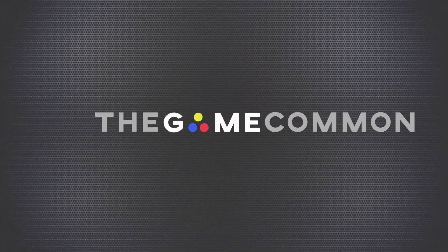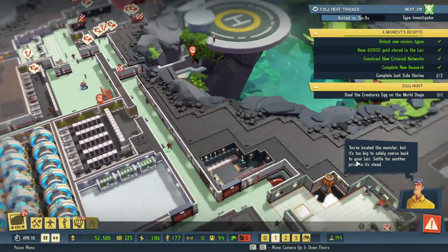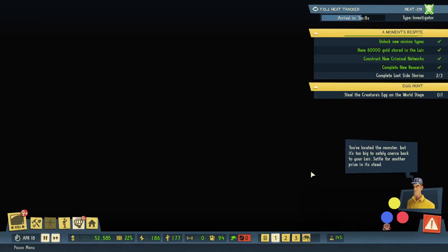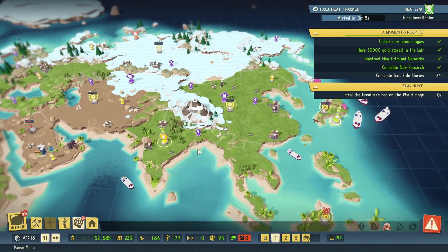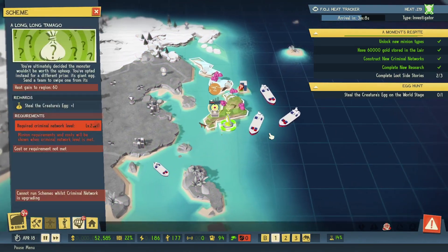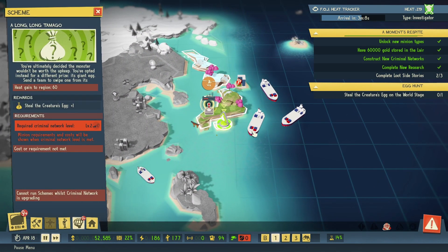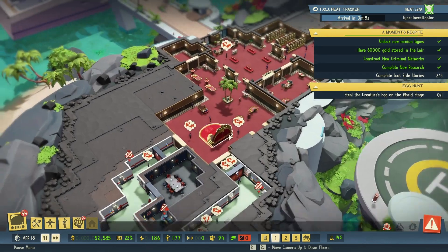Hey everyone, Brian here from The Game Cabinet. We're playing more Evil Genius 2, continuing with our Maximilian campaign. We've been swapping all our rooms around, and we're trying to steal the creature egg. We had to upgrade the criminal network first, so we're waiting on that.